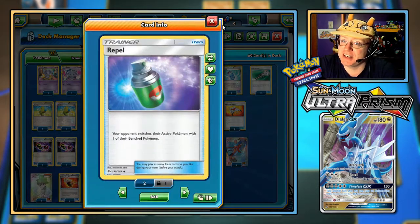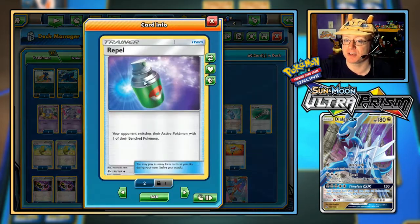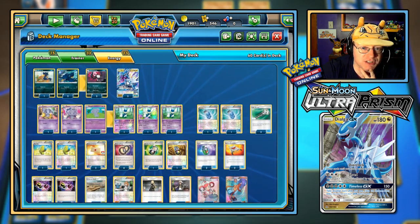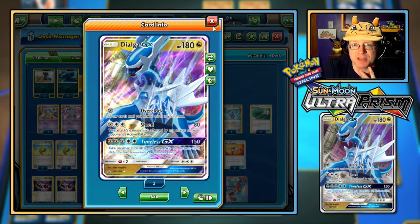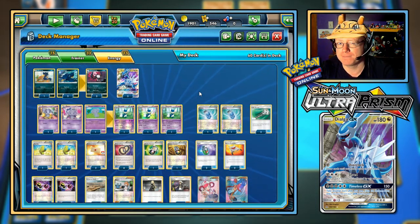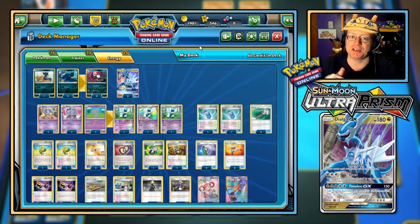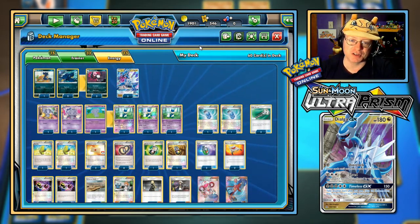We have a couple of Repels here, because the idea is if I can manage to fire off the Timeless GX and do 150, if the opponent doesn't faint I want to be able to get them out of there with Repel. Force the opposing active Pokemon to go to the bench and the opponent chooses a benched one to bring up. So I can move the damage onto the bench, something else comes up, and Raven's Claw could still do that damage plus 10 more. We could also move energy onto the new active if we really want to with Meowstic.